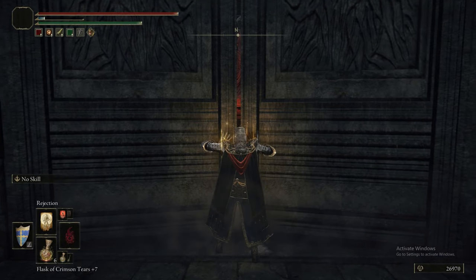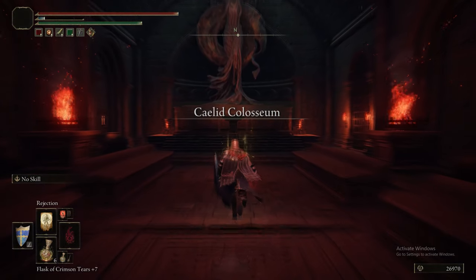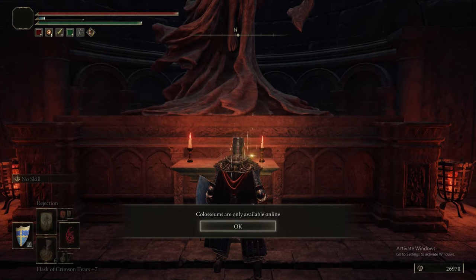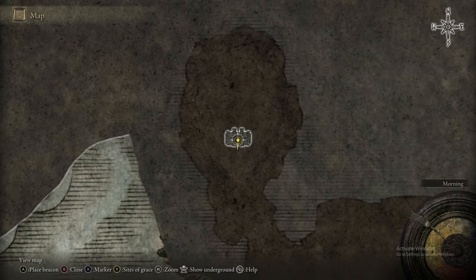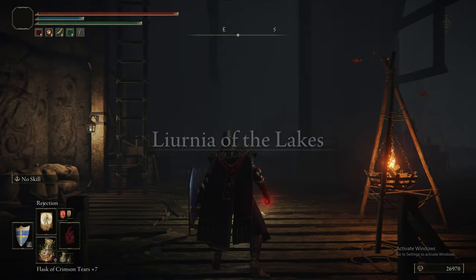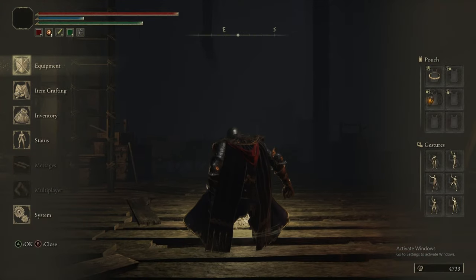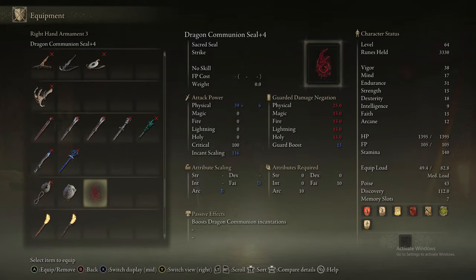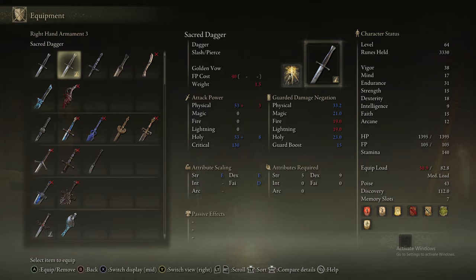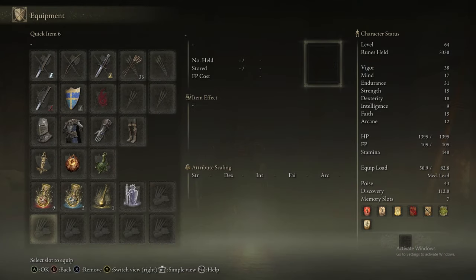Now we're just entering the Caelid Coliseum — this is the second of the three Coliseums in the game that we can get to. You interact with the altar, you unlock this arena for PvP. You can see where we were on the map — just at the northern edge of Caelid. So now we are heading back to Liurnia of the Lakes, because the next part is the Ruin-Strewn Precipice.